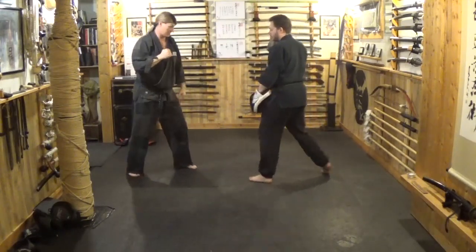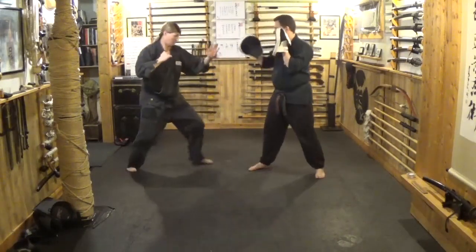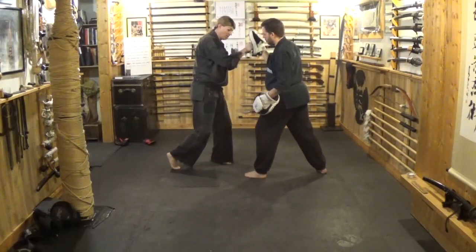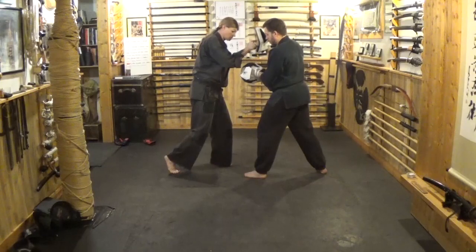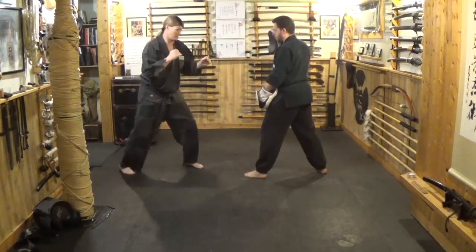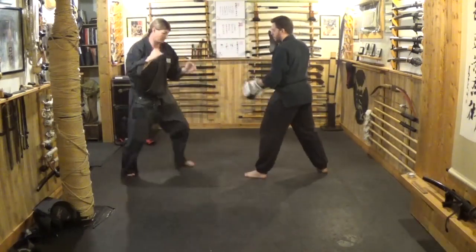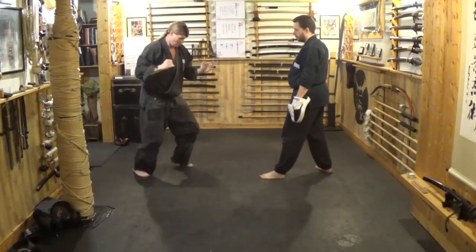Switch stance — he comes in, boom boom boom boom boom. Now we're adding to it: switch stance, he comes in, same thing — he comes in, Nagashi Gyaku, he's going to put the hand low. This is going to be a cut, this is going to be a kagi, but we're going to try to get towards a hook shot into the body — boom, hook shot — then he's going to put it down and we've got Ura Zuki here, boom. So we're here: hands up, Naka Uke, Kagi, Ura — back up.